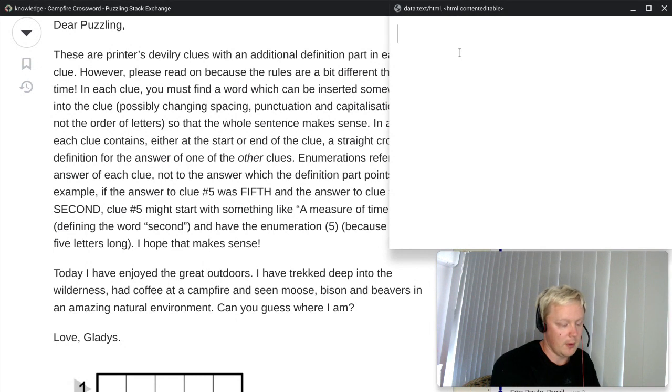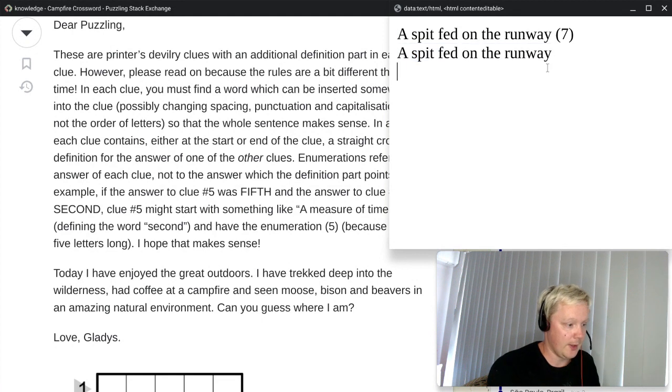Stopping there for just a bit. In the previous episode, which was episode 13, was the last time we had Printer's Devilry. We had this example: a spit fed on the runway, with a seven-letter answer. How this works is you insert some letters in one part of this string of letters, then correct the spelling and spacing, but you can't change the order of these letters. The answer is Ireland. You put Ireland in, change spacing and capitalization, and you have a sentence that makes sense: a spitfire landed on the runway. A spitfire is a type of plane, so Ireland is a valid answer.